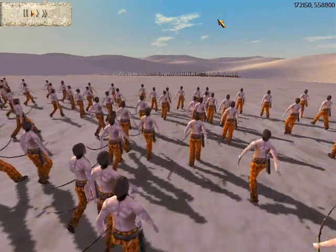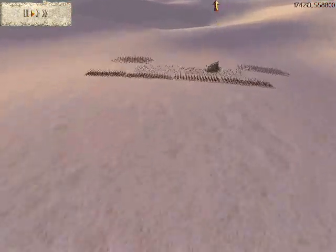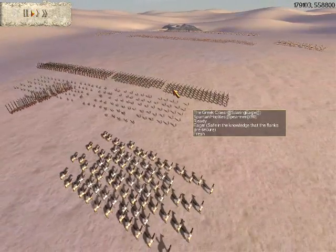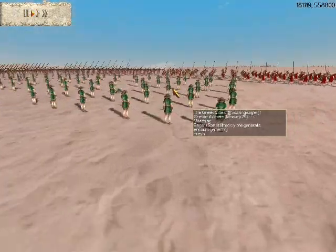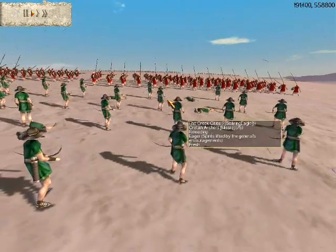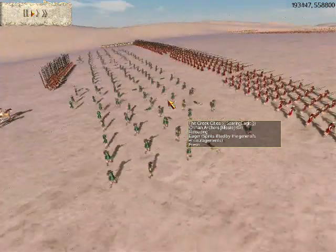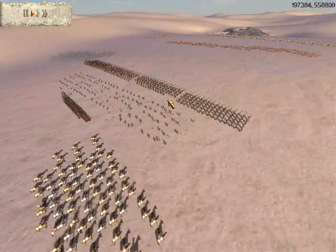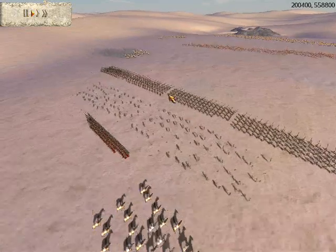I'm moving forward. My opponent is spreading his Cretans out too, but his Cretans are completely outmatched in this fight — I'm already shooting at them. We're exchanging fire now, but his Cretans are completely outmatched. There are only two of them versus six of my guys on foot and two horse archers.